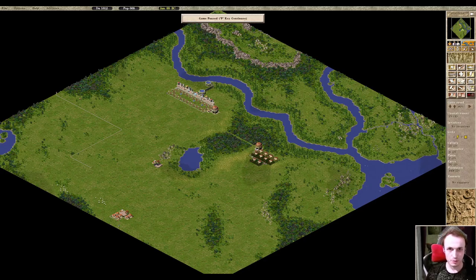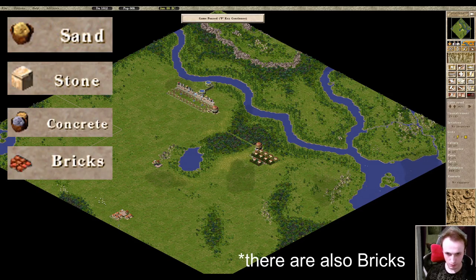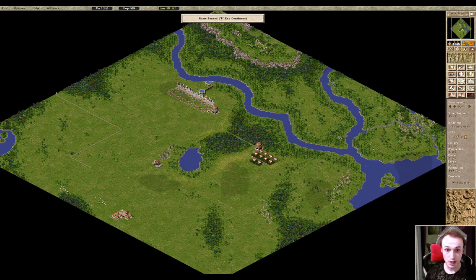Hello, welcome. I'm Commissar Marek and today we are going to take a look at CC3 Augustus, specifically at a feature that is a car depot logistics building, as well as a highway and the new resources which are sand, stone, and concrete. Let's start with the most important part which is the car depot.